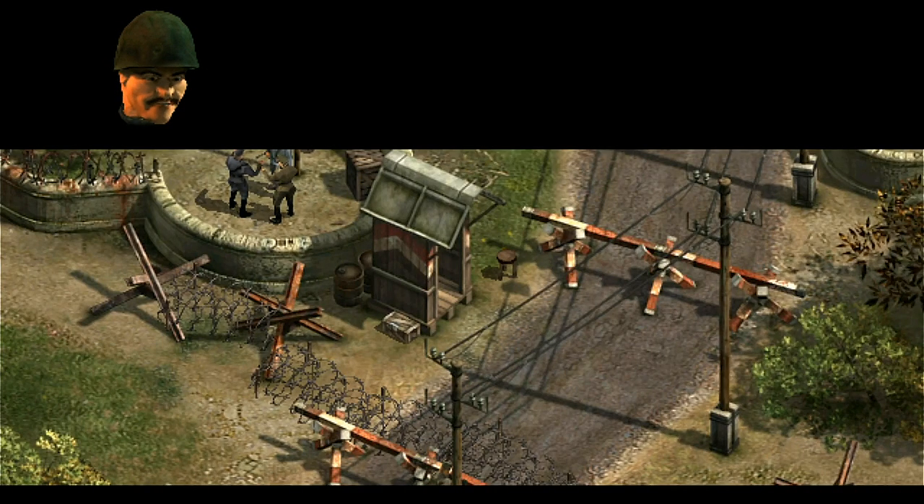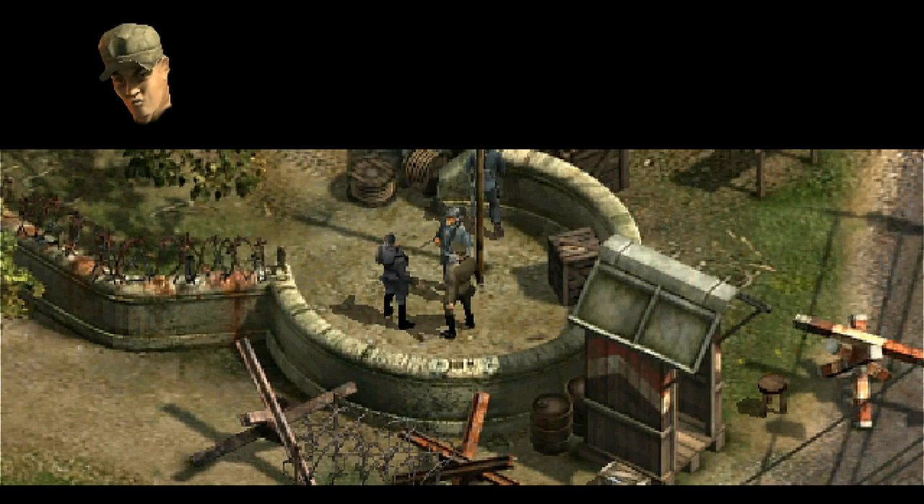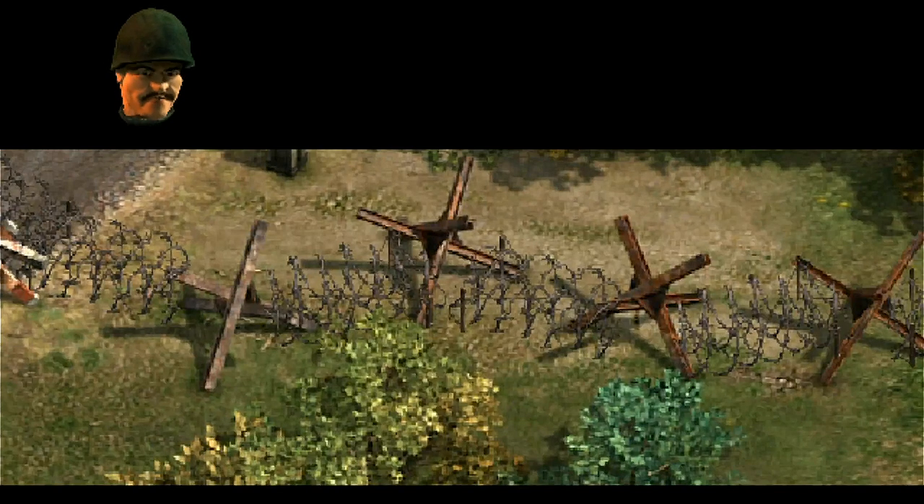We must clear this border post to allow our troops to pass through. If we get rid of the commanding officer, the rest will not be able to offer any resistance. First, we have to eliminate these two without making any noise. I can climb up to the wires and swing along them to cross to the other side. I see a box — we'll probably find some interesting stuff in there. If you get the metal shears, bring them here and I'll cut through that fence and deactivate the mines.